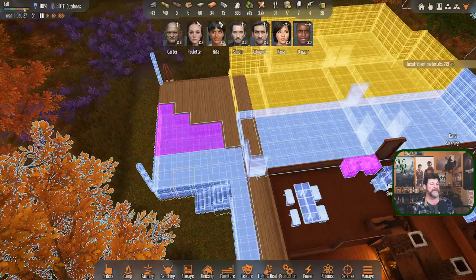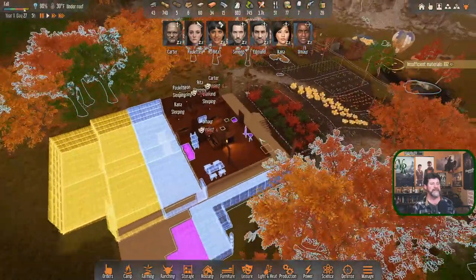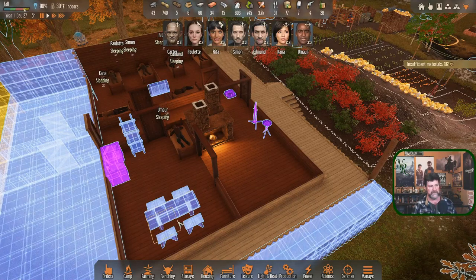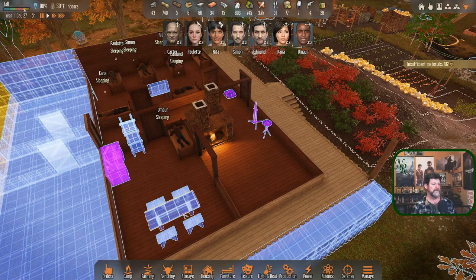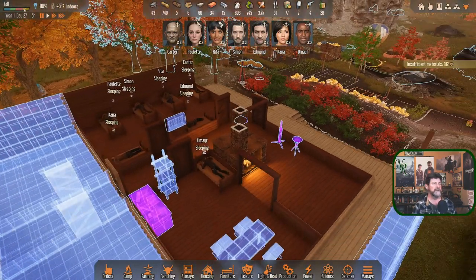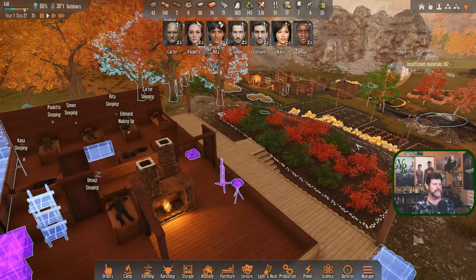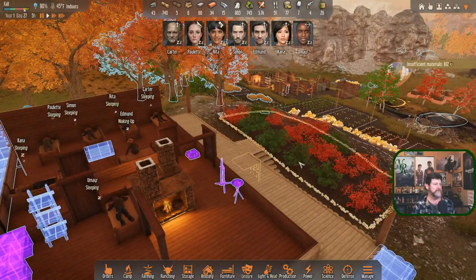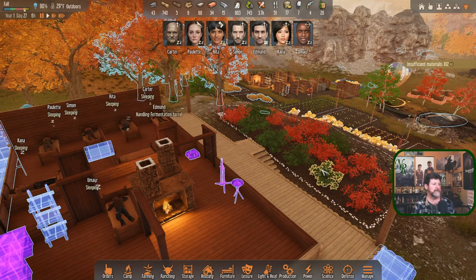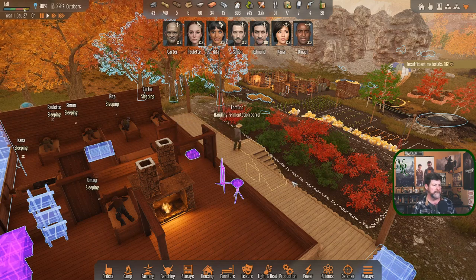I brought up the musical instruments, brought up a research desk, and got them a place to eat up here. Maybe we'll get some work done. I'm experimenting with berries - we've got so many berries, I want to let them eat them and see if they get any negatives from that. One of the shroom torches is up here. Edmund's waking up and is handling a fermentation barrel - I did ask him to get more fuel being made.